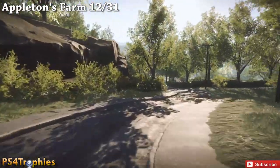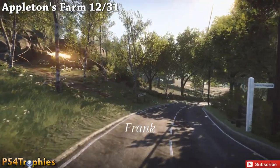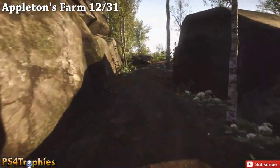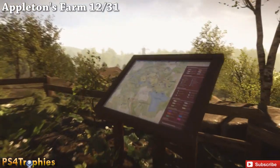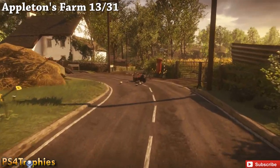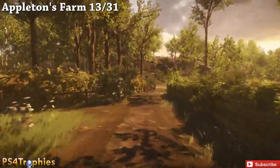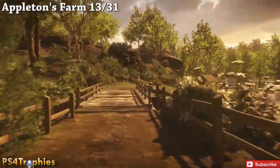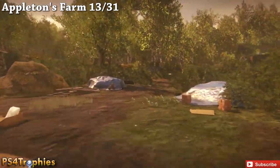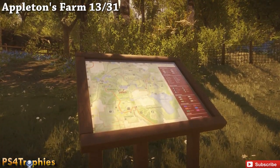Alright, next one is going to be in Appleton's Farm - there's going to be five maps here. Once you leave the forest area you enter the farm area and immediately upon entering there's a path to the left. Go up this dirt path and right up top overlooking here is going to be another map. Return to the main road and keep going around. You see the waterfall off to the right - and here is where the next map is located in the farm area.